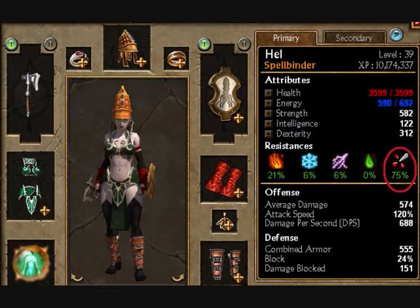But I assume since this is Act 4 and you've gotten this far, you would have piercing resistance high anyway — or else I don't know how you'd have gone past Act 4 in the first place. But anyways, let's just watch the battle.